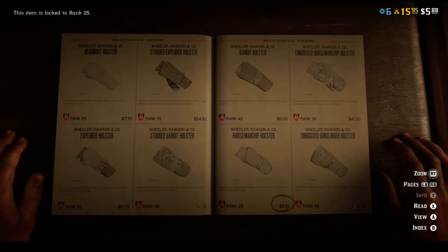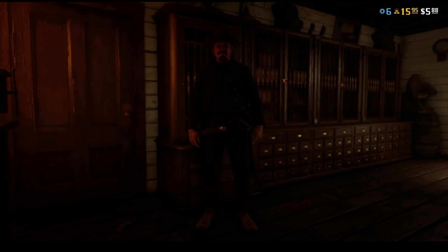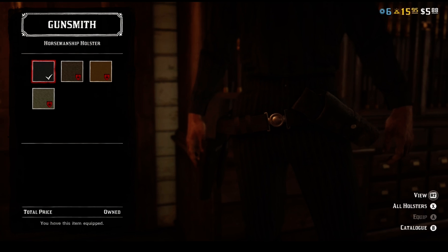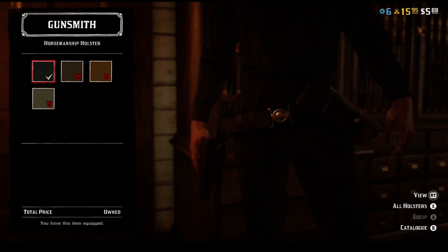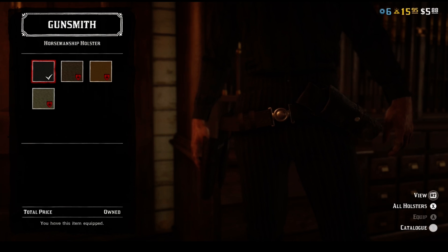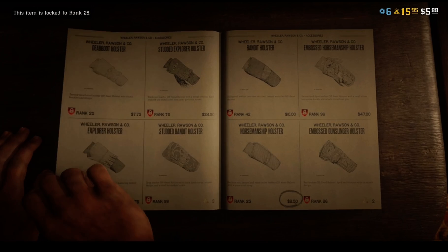You have to be level 25 by the way to get any holster. Go to the holster, pick whatever color you want — it can be any color — and buy it. I picked black because it matches; I do a lot of black in my setup.